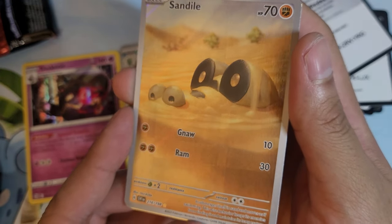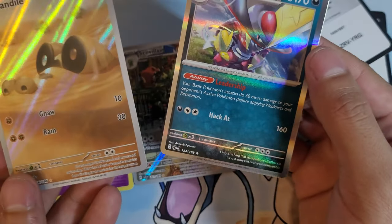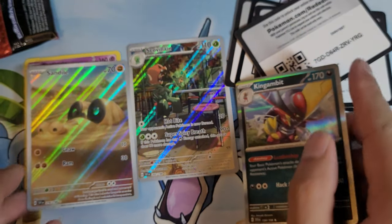Hey look at this guy. Don't throw the packs everywhere. Oh, and Kingambit. Sandile — this is my highlight right here. We've gotten two of these now. I'm all about these.